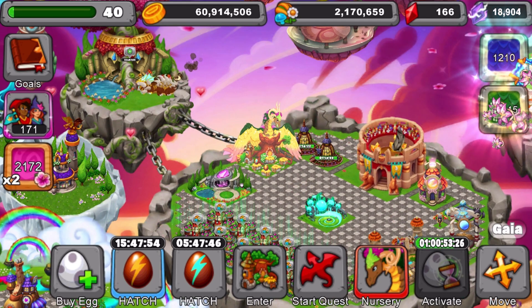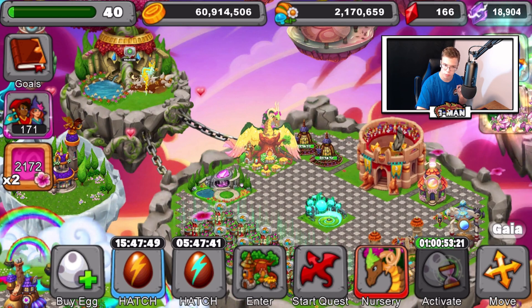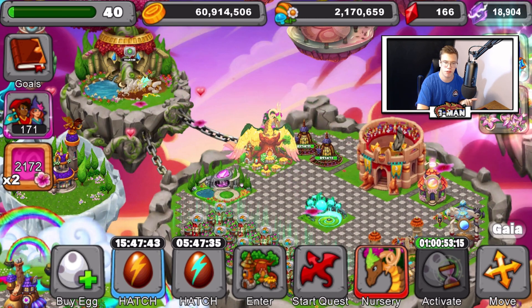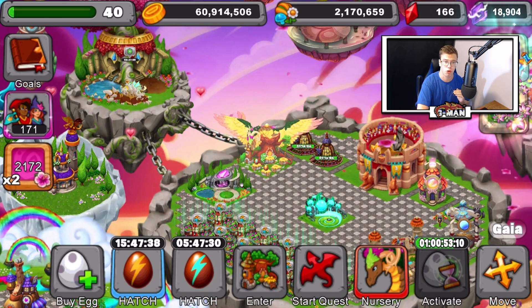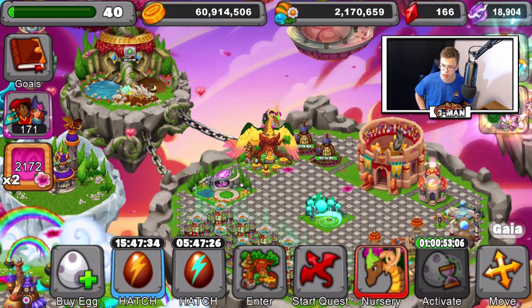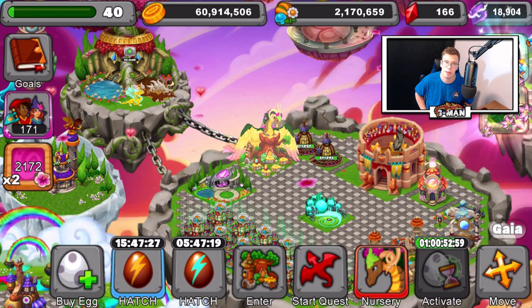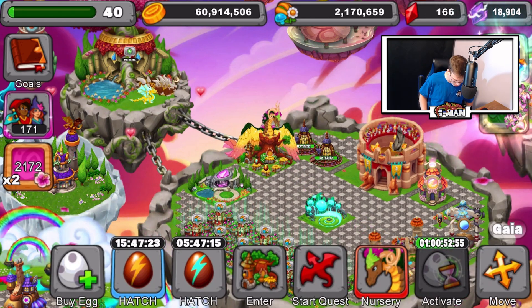There's no other way of getting flowers for Gaia — the only way is from the nursery, by just hatching dragons. I recommend if you get Gaia and want to upgrade her, just breed a ton of crystal dragons. It works really well. Crystal has a really high chance of breeding, and it's kind of a meme dragon too, since you get it when you're trying to breed something else. So Gaia gets a perk out of it.